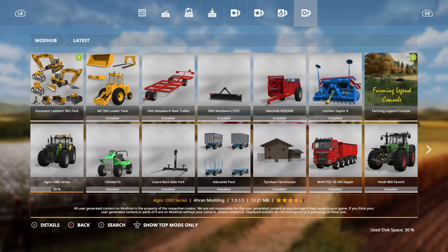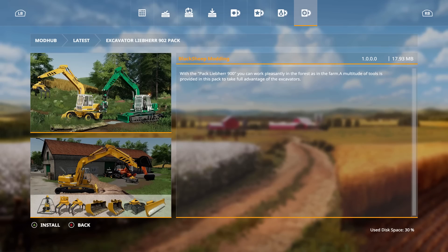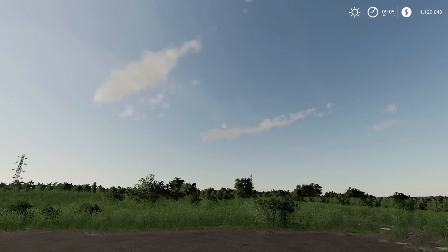Let's go ahead and install that one. The big pack is the one by Black Sheep Modding — a lot of people have been waiting for this. It's the Liebherr 902 pack. You can work in the forest as well as on farms, and a multitude of tools is provided to take full advantage of the excavators. Really nice pack. Let's install that and head to the map — Marvel Manor.